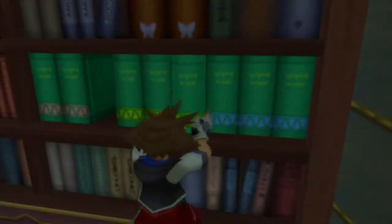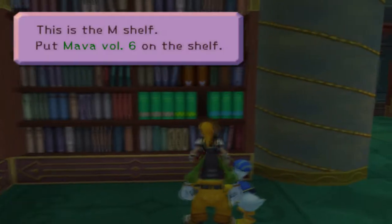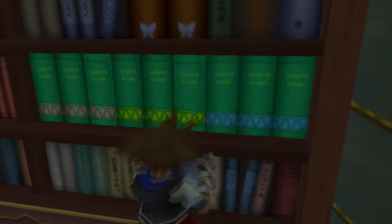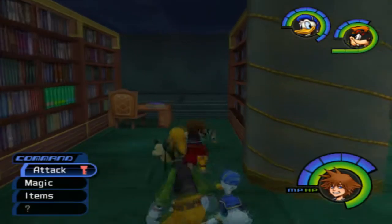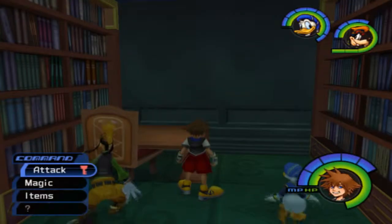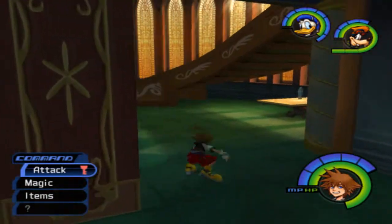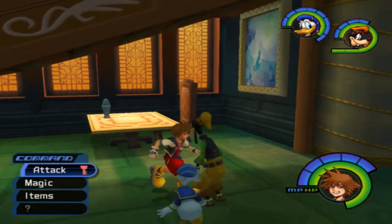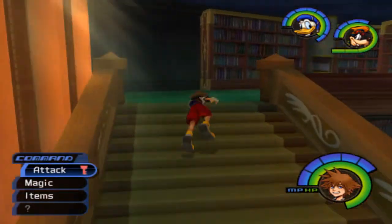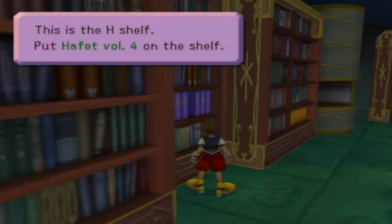Don't take that out — damn it. Put this in. There's a possibility of putting in the wrong book into the wrong slot, but whatever. Open that up, and there's the purple book on the desk that's also hidden behind a bookshelf. If you recognize this spot right here, this is where Kairi's grandma was sitting, telling her that story about how darkness was born.